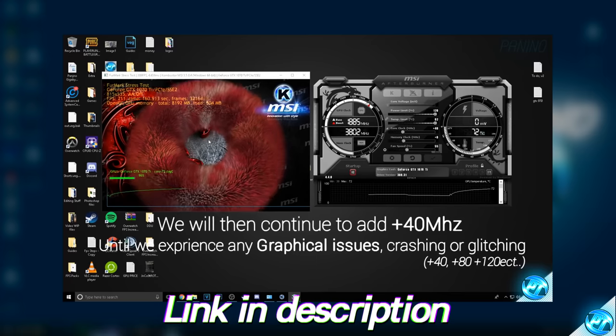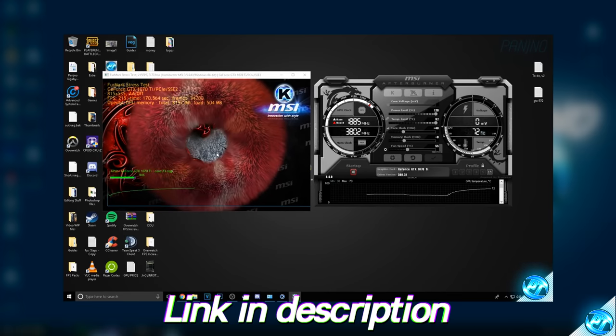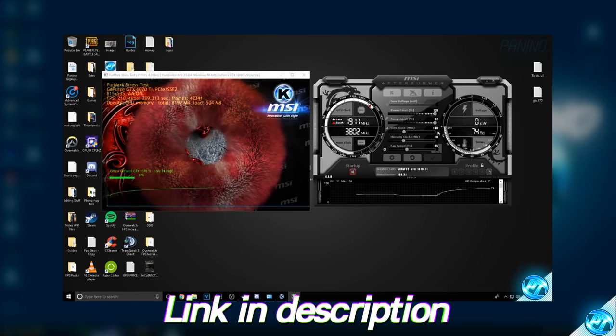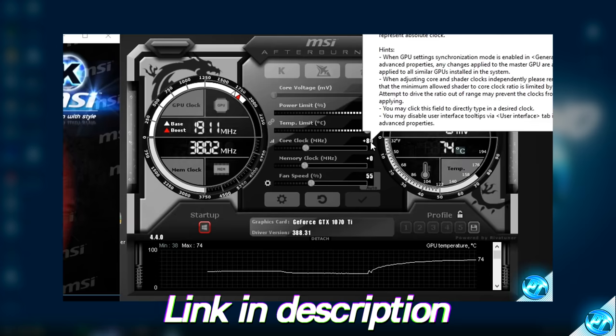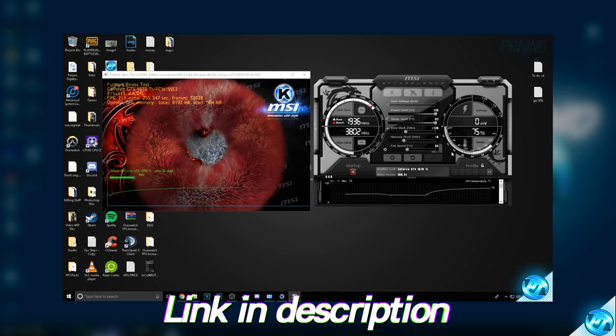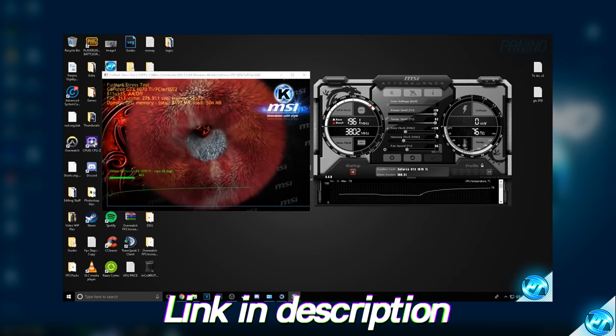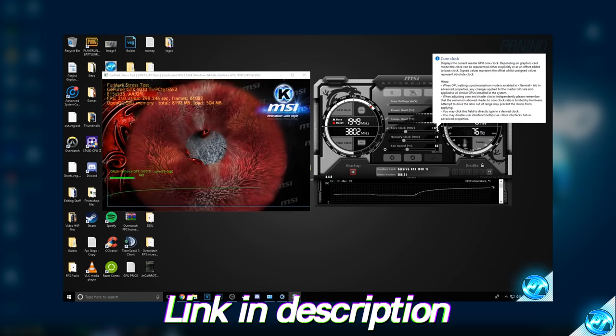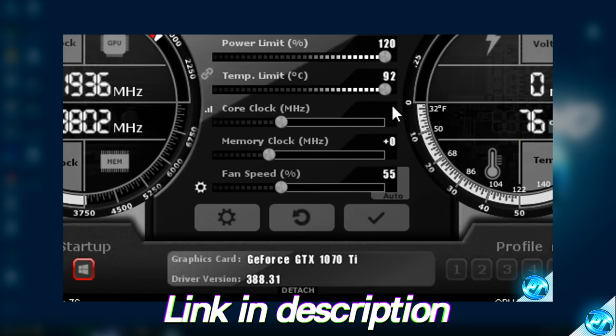For my last piece of advice for GPU optimizations, it would be to look into overclocking your GPU. Graphics card overclocking is incredibly simple, easy, and completely safe to do. The worst case you can run into is just instability inside of games where they may crash, but you can simply dial it back or turn it off altogether and you'll be back to normal. You could be looking at anywhere from 0.5 to 25% FPS increase in every single game you play, completely for free.